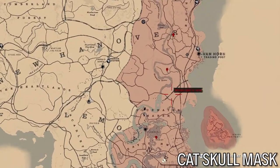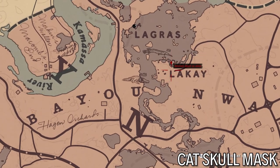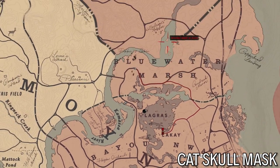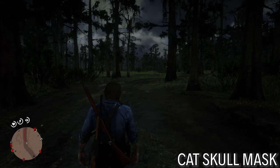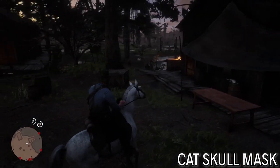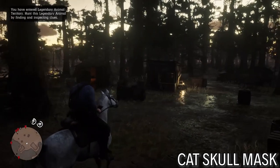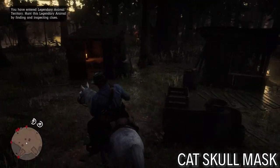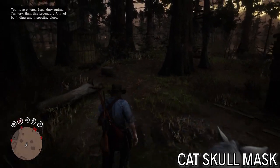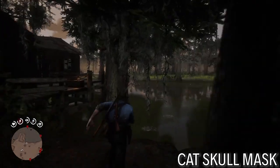The first one I'm going to go for is the Cat's Skull Mask. This is north of La Quay — it's down in the bayou in Lemoyne. Once you're here, there's like an abandoned house somewhat to the north. I need to go out into the bog in the bayou to find it.